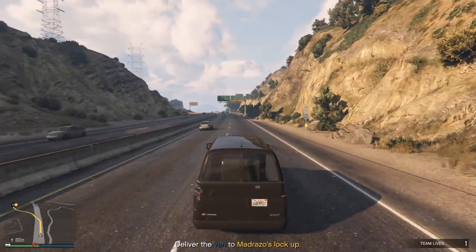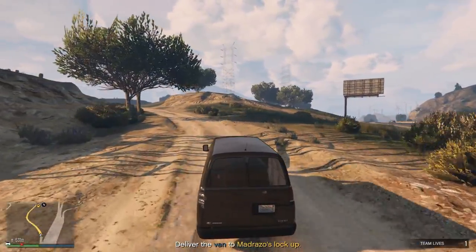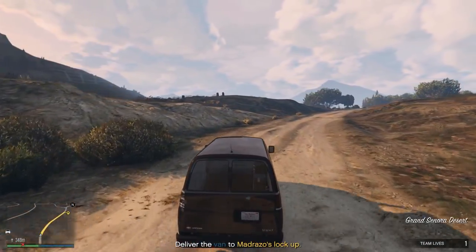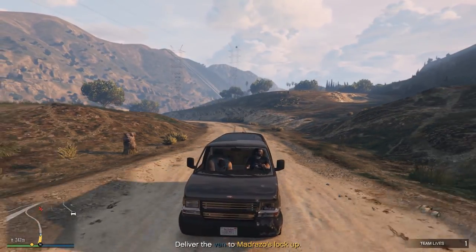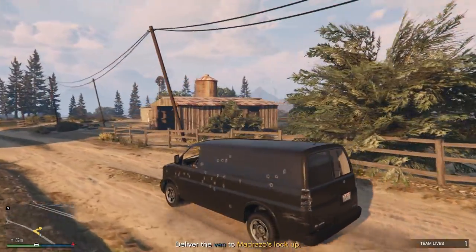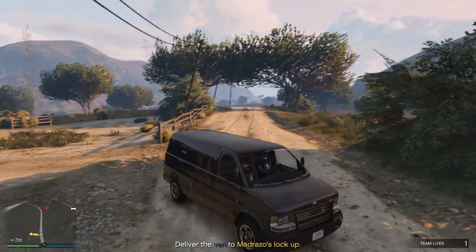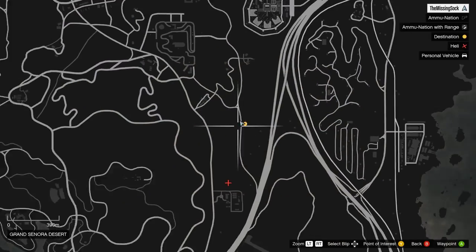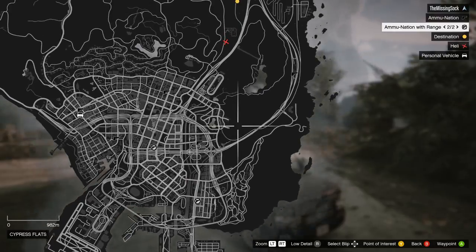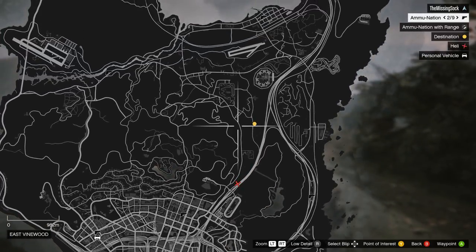We have one team life shown in the bottom right, so we can die once, and you've got plenty of time to go into your inventory and eat snacks or equip body armor if you need to. The helicopter is stuck way back there — it's a terrible helicopter, really not much of an issue. As I approach the end here near this little barn, he'll fly away. It's almost like there's an invisible circle right here and the mission is done.